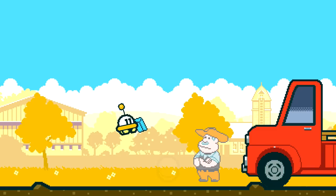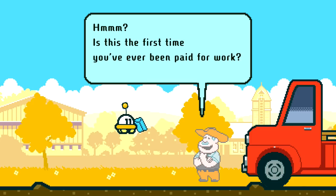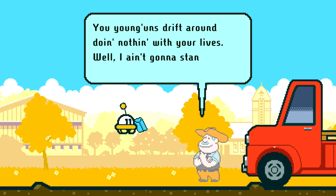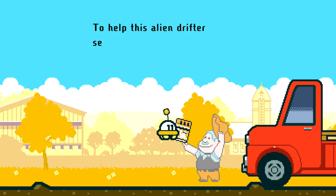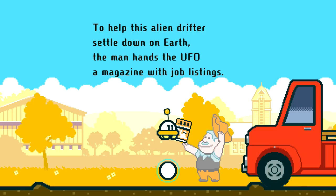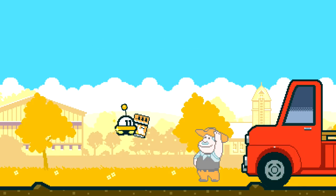Here's your pay — go ahead and take it. Is this the first time you've ever been paid for work? You youngins drift around doing nothing with your lives — well, I ain't gonna stand for it. He helped this alien drifter settle down on Earth, and the man hands the UFO a magazine with job listings. And so begins the UFO's life on Earth.